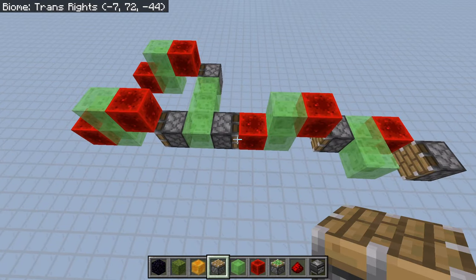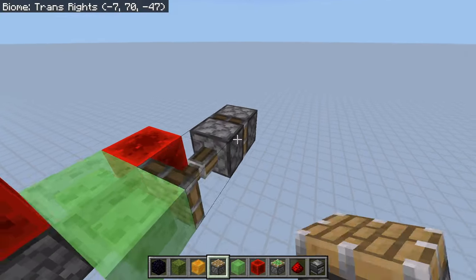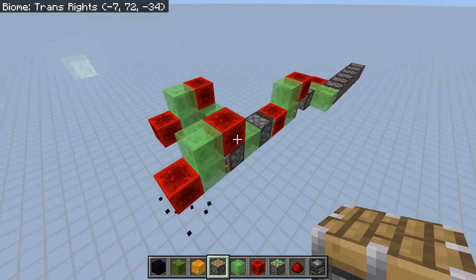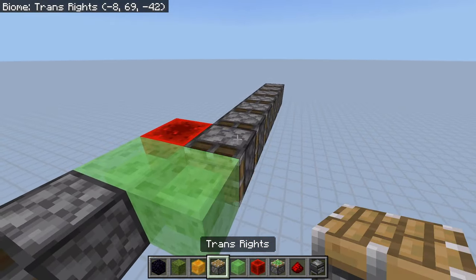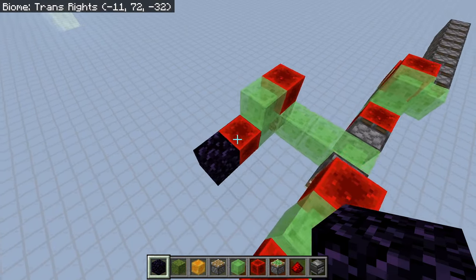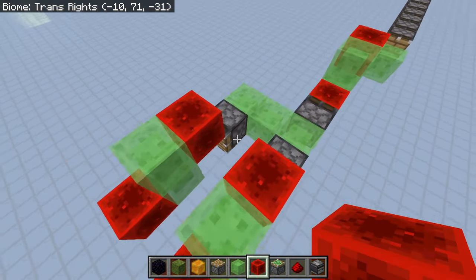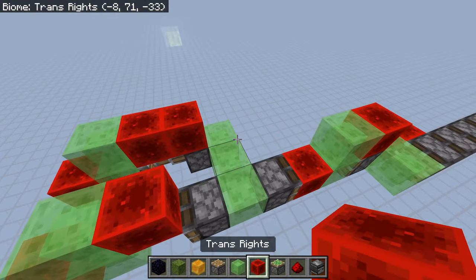Sadly, unlike waterproofing, we do not get crash-proofing completely for free — we do have to make sure of a few things. Imagine that we had this somewhere in the flying machine. As you can see, it definitely flies. And if this part were to crash into something, then it's going to be fine: it gets all backed up, and then it releases, and all is well. However, now imagine that this one got caught on something and got backed up. Here's the problem: the moment this piston extends, it's going to get left behind and it's going to break everything. So one of the requirements for making things crash-proof is that every piston has to have something behind it so that if that piston is extended, you won't be able to push the segment forward.